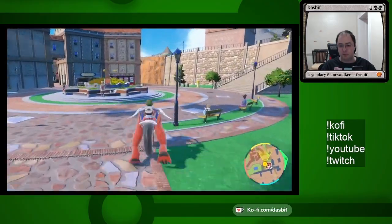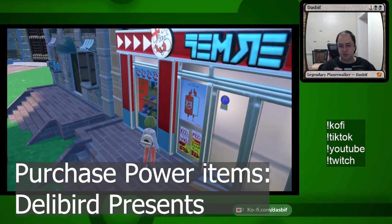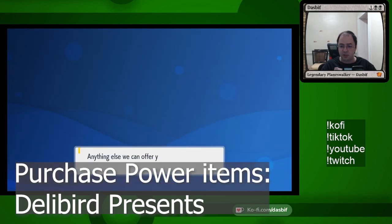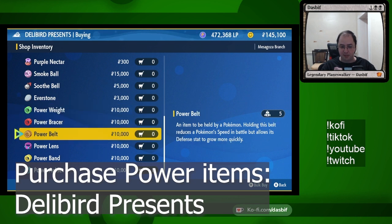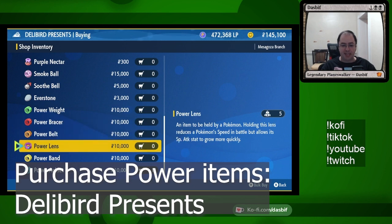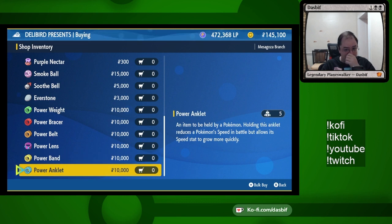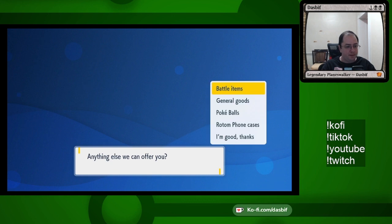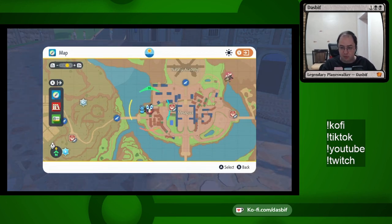If you want to spend time over money, you do need to make a purchase over here at Delibird Presents. You need to buy the bracers — it's under general goods. Here are the power items: the six power items corresponding to the relative stat. When equipped, this will give plus eight to that stat in effort value for every Pokémon you knock out. Anytime you gain experience, you gain effort values until you're maxed out. You buy the power items and then go knock out Pokémon. I ended up buying five of each so I could do groups, but one of each is perfectly fine. They're 20k each, so that would be 120k.